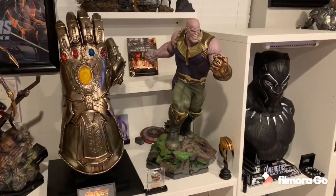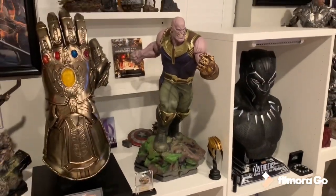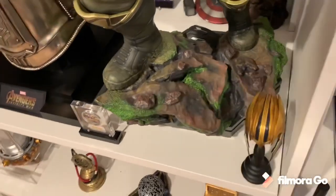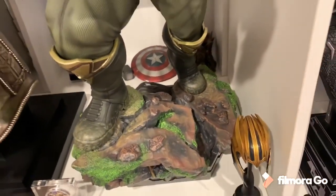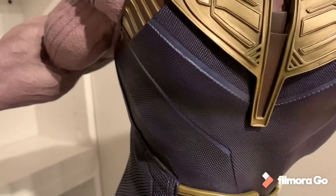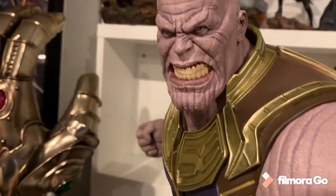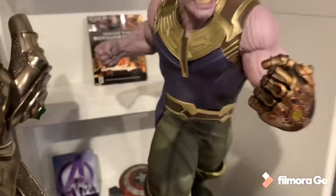Number 5 is Iron Studios 1/4 scale Thanos. This is a statue I have loved since day one, still love it. The entire design is just phenomenal. I love the base — it has the infinity stones as an underbase on each side. This is the scene where he actually collected the gauntlet, so he's in Wakanda with this rocky grass type base with Captain's Shield on it. Super cool. I love this pose — it's an action pose, he's lunging forward using his infinity gauntlet. Iron Studios has some of the best texture work on their statues, it just looks super realistic. And then the face sculpt is just a knockout — 10 out of 10. The eyes, the teeth, the veins, the gauntlet looks amazing. Number 5.